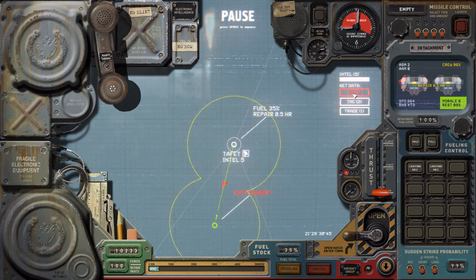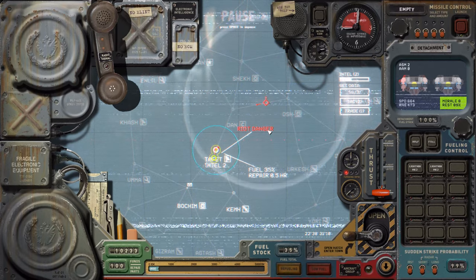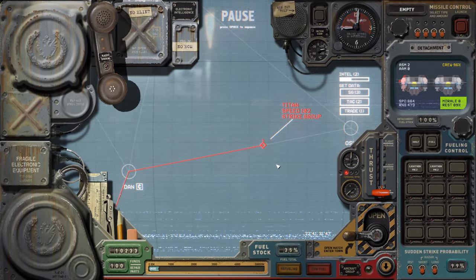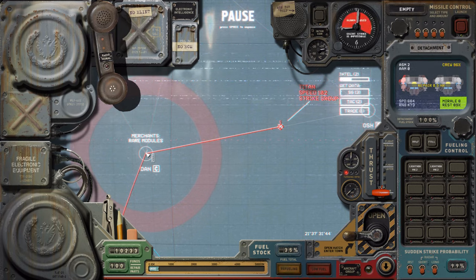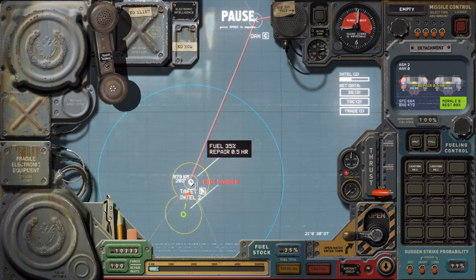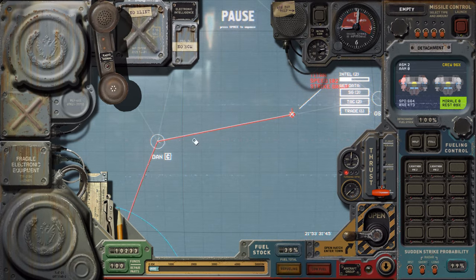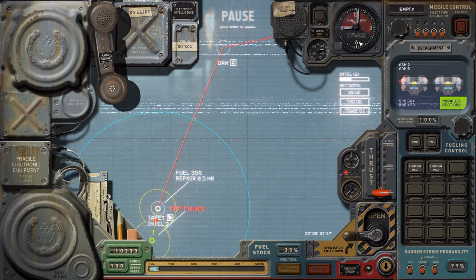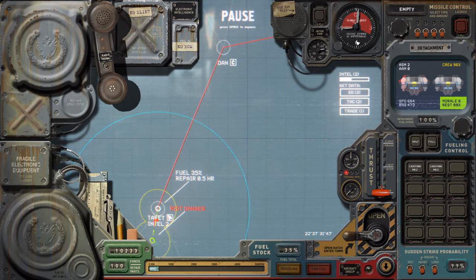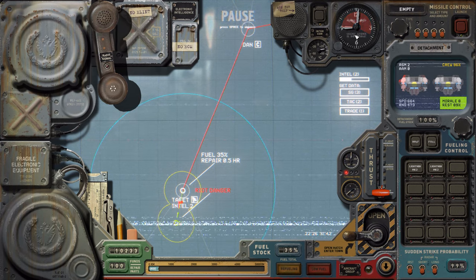Now we have to do the creepy stuff. Strike group — where is it, how far away? Bloody hell, it's quite close. It has a speed of 102, so 7 hours — and if they refuel there, they'll be here in about 15 hours. That's not good. So at 6 o'clock we need to leave — actually we need to leave before that because of the radar.